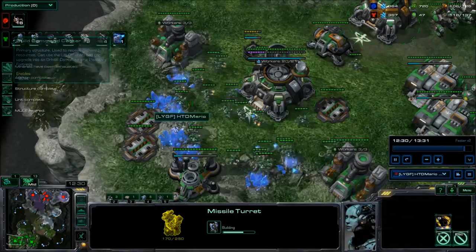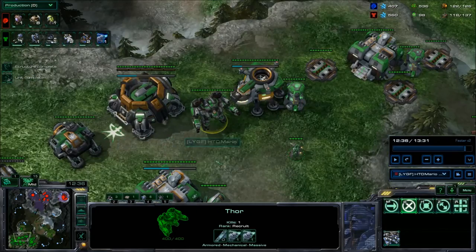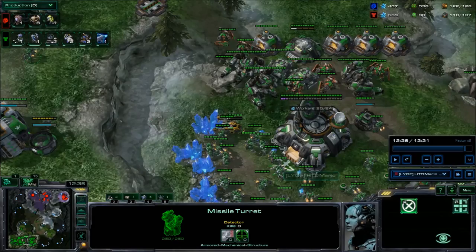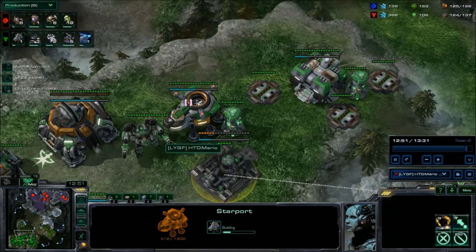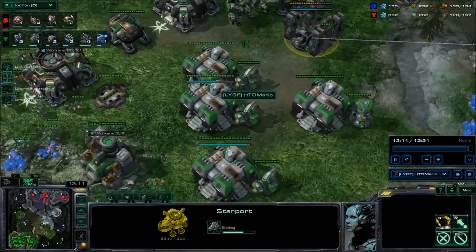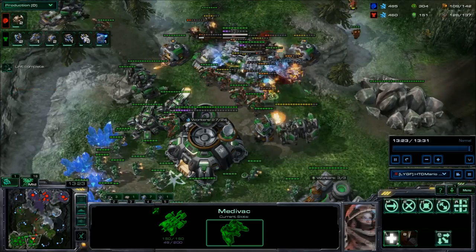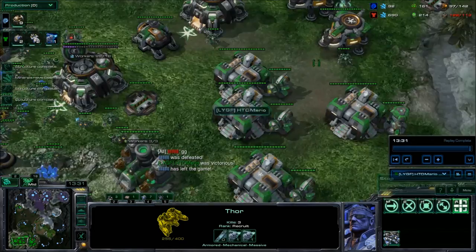We're getting a Missile Turret here and here — even though we're pretty sure it's a ground attack, we have plenty of Thors to deal with an air attack. We have one Thor over here just in case, and the Reaper scouting around making sure we see the ground attack. One Missile Turret in each line also covers burrow Roaches or a roach drop with burrow. From here we can get another Starport — two Starports with five factories lets you produce lots of Vikings and Medivacs. Here comes his attack. The Thors meet him through a funnel; we move one out of the way, absorb the damage, and the game is over.